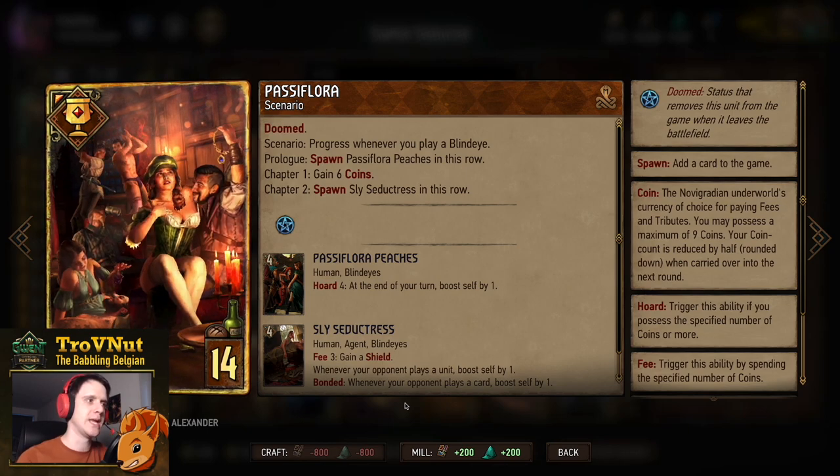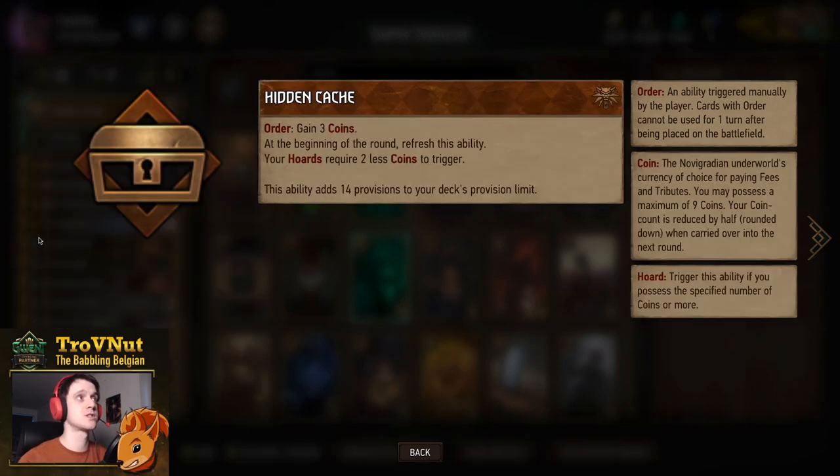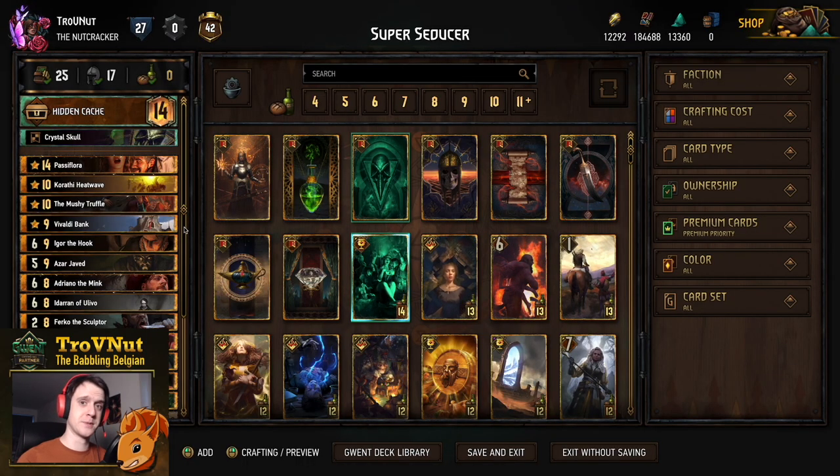The Stratagem is the Crystal Skull, just giving us a bit of Veil and four extra points. The leader ability is Hidden Cash: every round we gain three coins — don't forget to use it — and every Horde requires two fewer coins to trigger. Every Horde ability we discussed is already reduced by two. And that's it for the Super Seducer deck, so let's head into some example matches.